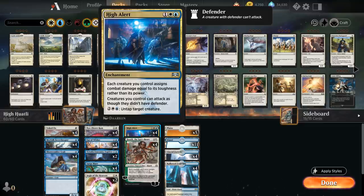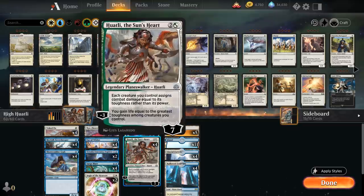With High Alert, each creature we control assigns combat damage equal to its toughness rather than its power, and creatures we control can attack as though they didn't have defender, and we can also use it to untap our creatures. But with Huatli the Sun's Heart, each creature also assigns combat damage equal to its toughness rather than its power, but it doesn't have the clause where defenders can attack as though they didn't have defender. That means we have to build a deck with Huatli in mind, so we don't have any creatures with defender. Huatli also has the added upside of the minus-three ability: gaining life equal to the greatest toughness among creatures we control.